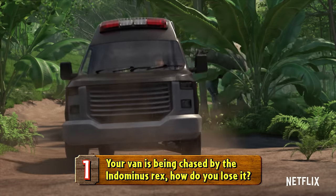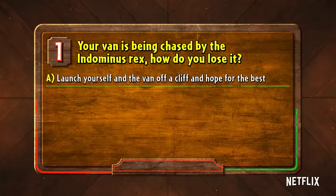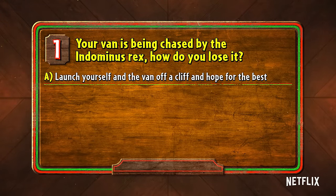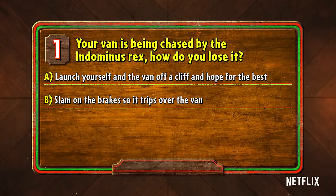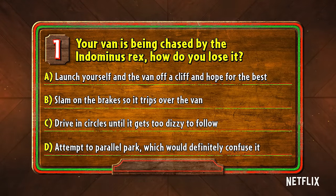Number one: your van is being chased by the Indominus Rex. How do you lose it? Do you A, launch yourself and the van off a cliff and hope for the best; B, slam on the brakes so it trips over the van; C, drive in circles until it gets too dizzy to follow; or D, attempt a parallel park, which would definitely confuse it.